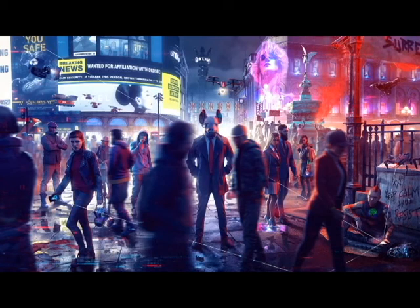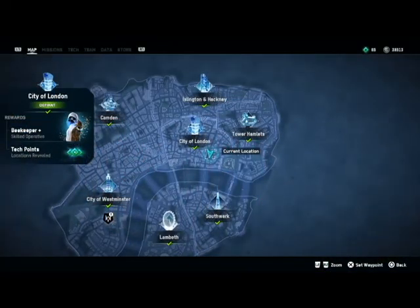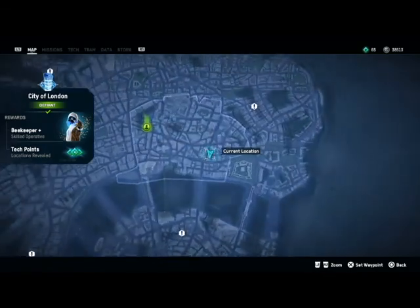Hello and welcome to this collectibles guide for Watchdog Legion. Today we're going to be looking at the tech point locations in the southern half of the City of London. First up, we're going to the Walkie-Talkie building, the place where 404 sends you.